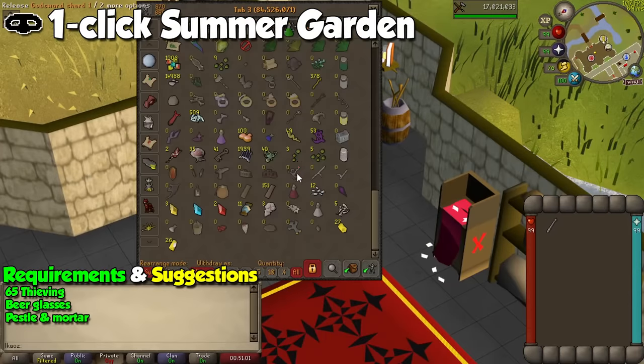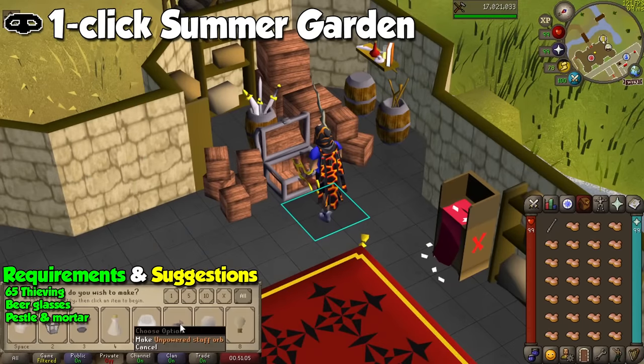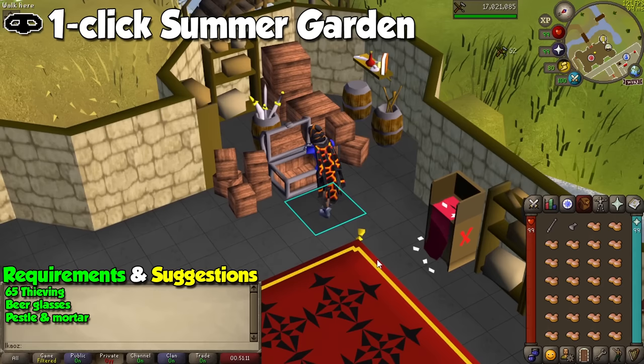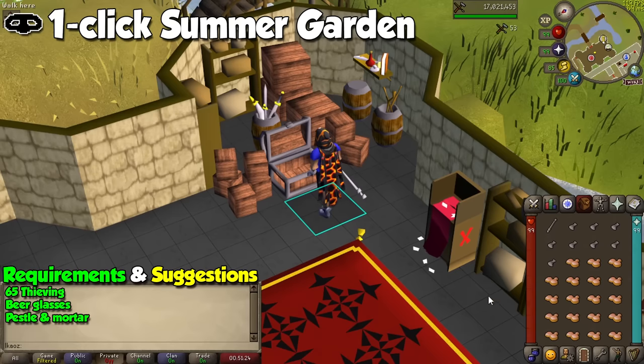For crafting, our best option is glassblowing. It's a relatively slow process for which you can make 27 items per inventory, and the great thing about it is that it is available to you at level 1 if you make beer glasses. Realistically though, I would start doing this at level 46 to make unpowered orbs, as they are the only item that will be profitable as of the time of making this video. You can also make lantern lenses and light orbs at higher levels, but you will lose a bit of GP.